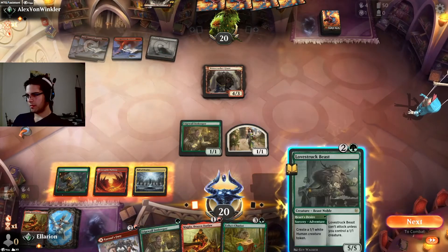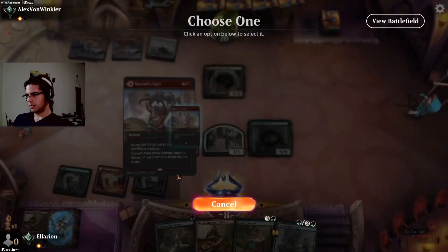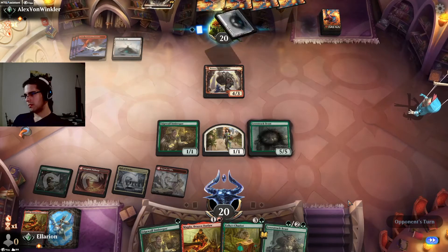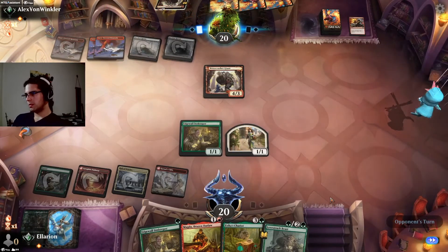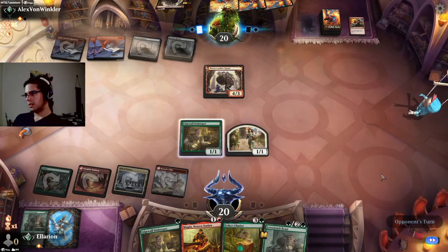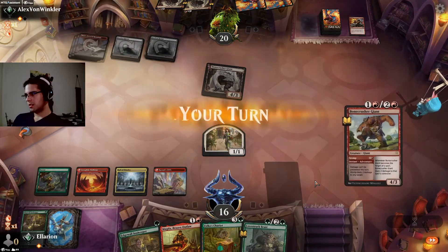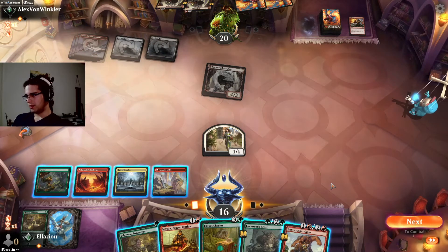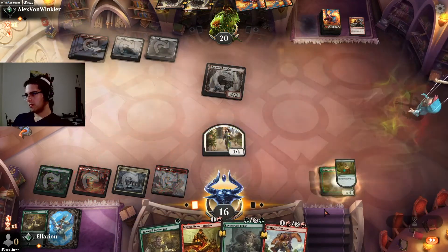The Bonecrusher comes down. Here's a Lovestruck Beast — I draw. Castle's Cliffs comes down, no attacks. Another one-for-one — that's fine. If they kill Innkeeper I'll be a bit more sad. Third Bonecrusher is not good for us. No more green source, so we can't Innkeeper into Lovestruck Beast here. In that case, I think it's best to just slam the Chariot and start getting value.